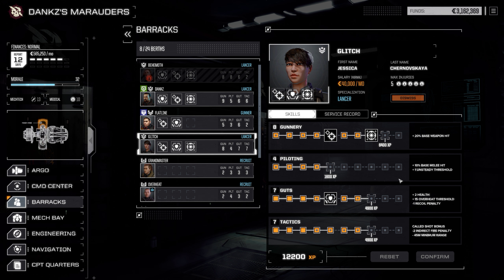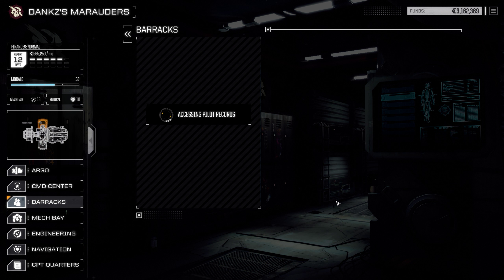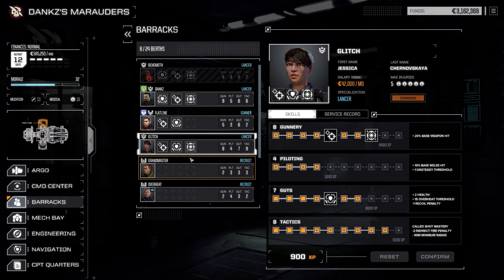Glitch has a lot of stuff to upgrade. She has a mag that will probably benefit somewhat — we do have indirect fire penalty. We can attempt to go for cold shot mastery. I'm not sure what it does; I wish it would be more informative about what it does. But she has quite a decent amount of missiles so I think it will be useful for her, so let's go with that.